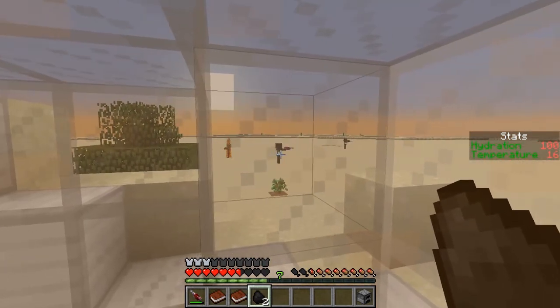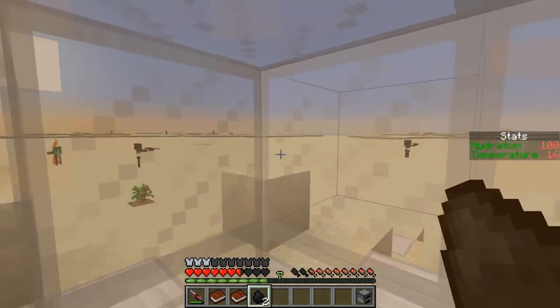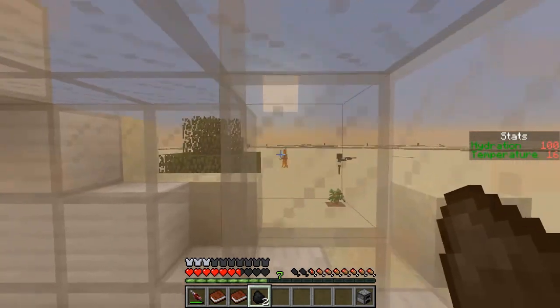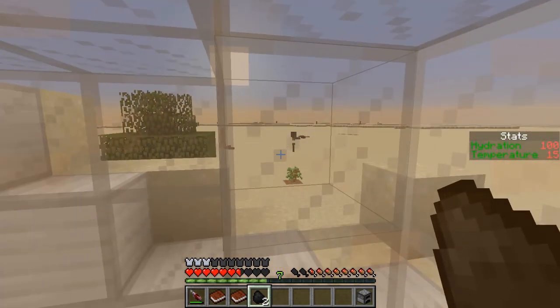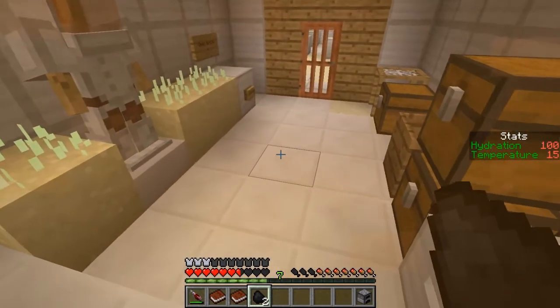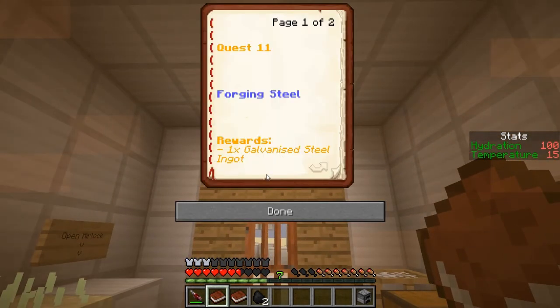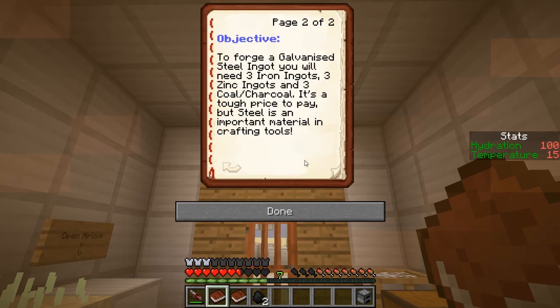I don't understand what the difference is between these wither guys and the skeletons. These wither guys don't die in the sun, but the skeletons do. So apparently it's still dangerous to go outside even in the daytime. We got some coal. A furnace forging steel - galvanized steel ingot will be our reward. To forge a galvanized steel ingot, you'll need three iron ingots, three zinc, and three coal or charcoal.